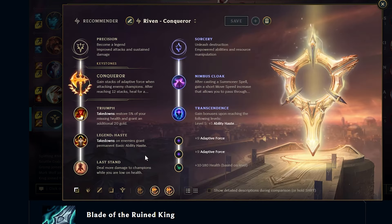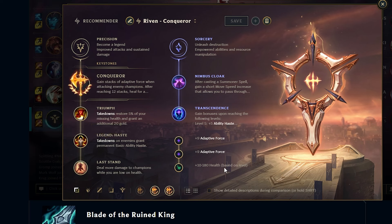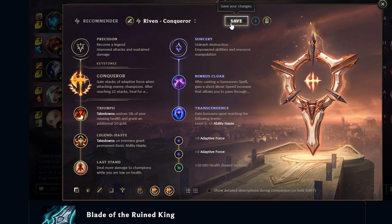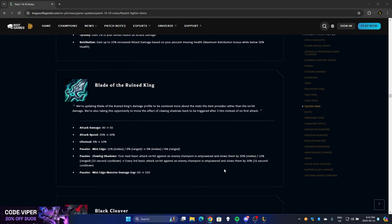Is that the new rune they added, the ability haste rune? Let's test it out. Wait — Absorb Life. Is that good? Killing a target, assuming you get 10 kills a game — does it mean champion kills, or even minions? Wait, is this actually even for minions? I can see it being decent — isn't this insane sustain? The sustain on that seems unreal high.